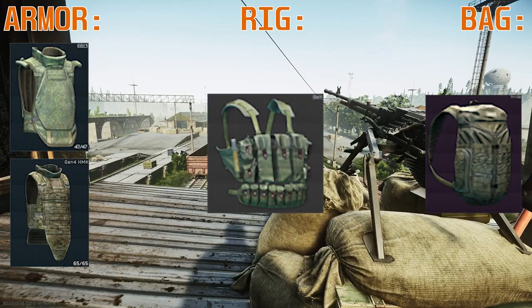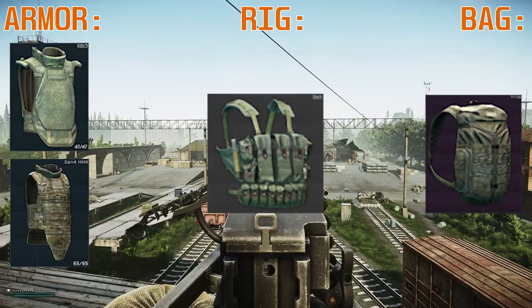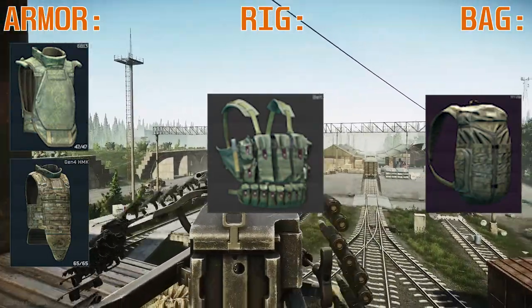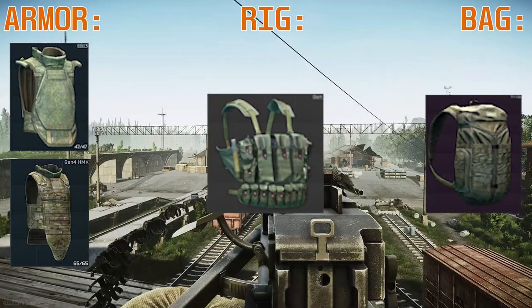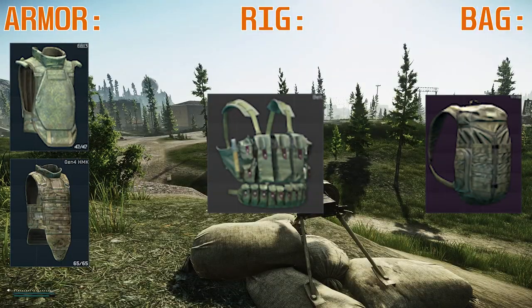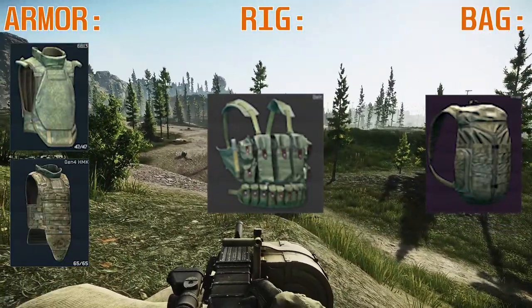For the bag I'd go with a tri-zip: it's really big, quite cheap, and you're not losing a lot of money if you have to ditch it to go to the sewer manhole extract. For the rig I would go with the Belt-A and Belt-B rig, or the Afghan as it's more colloquially known, because it's 25 slots — a lot of space for grenades, medical items, and the rounds that spawn on Gluhar and his guards.